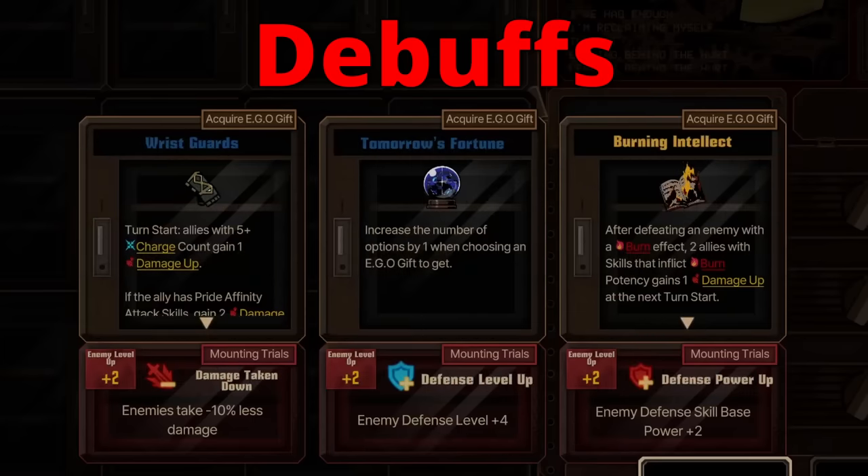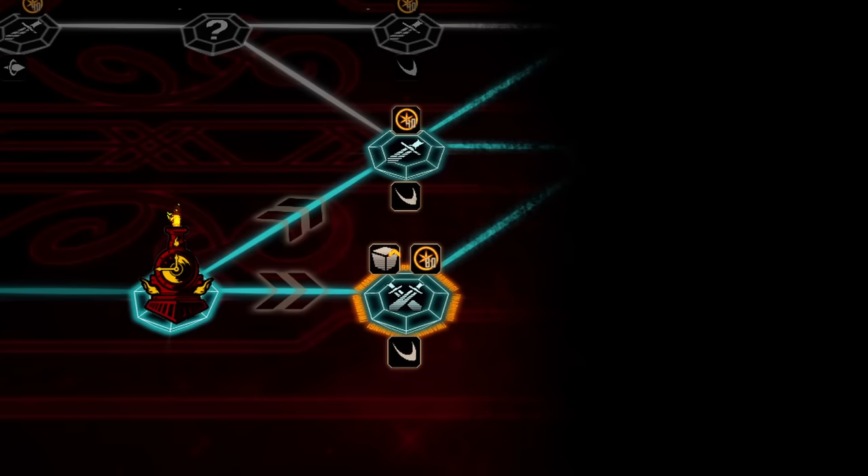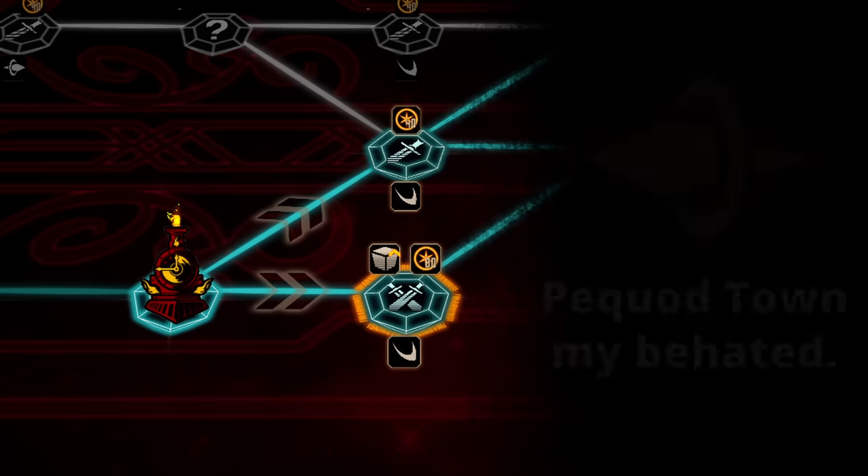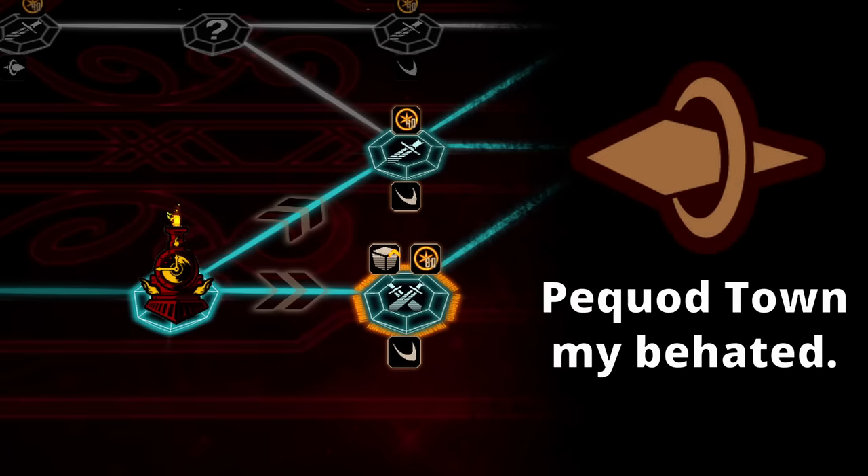Before talking about the rest of the floors, a small tip I follow is moving to nodes where you have more options. The fog of war makes it impossible to see what is coming next, so having two nodes to move to instead of one lessens your chances of being stuck going into a tough elite encounter or pierced nodes, which usually have the toughest enemies with the highest rolls.